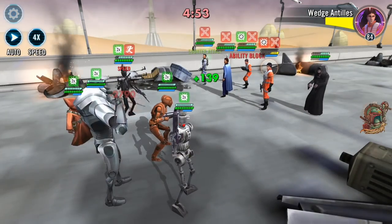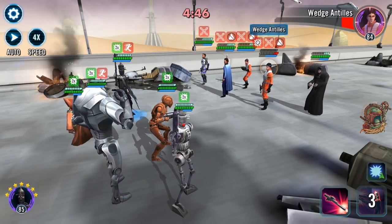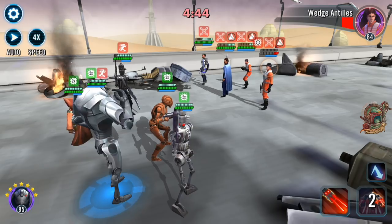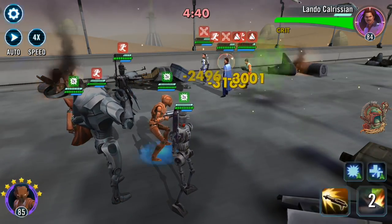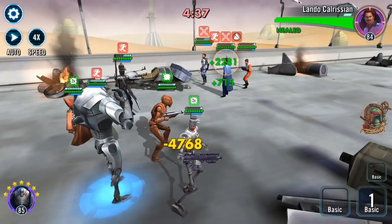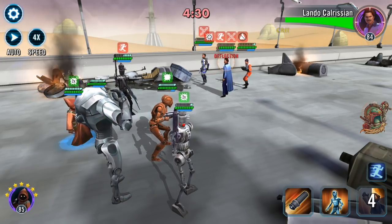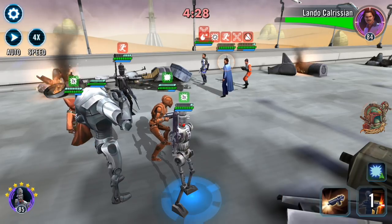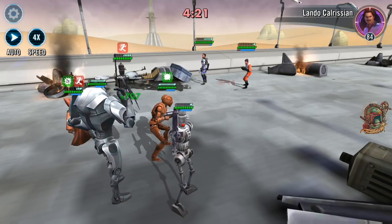The first thing I normally do when I get on this alt to burn through the daily activities is a Squad Arena battle. The reason I do that is because Squad Arena battles have a 10-minute cooldown from the time you start the battle. As soon as you hit battle and it loads and that timer starts ticking, that is the start of a 10-minute timer before you can do another Squad Arena battle. So I want to jump in here and do this Squad Arena battle first to start the cooldown timer.